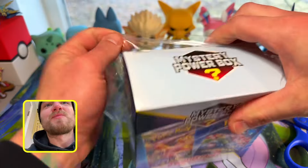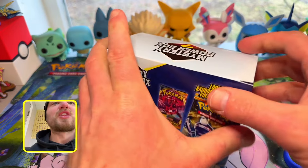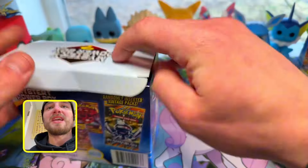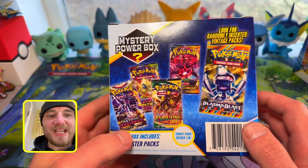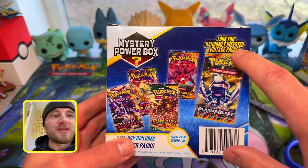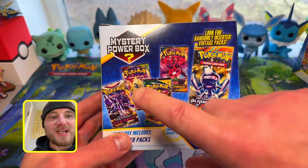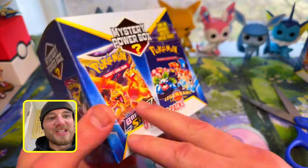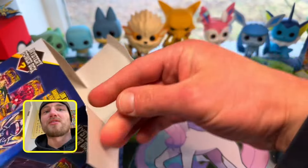I can't even open these things. We'll do one at a time — won't open them both at the same time. We'll get a little surprise going. Each box includes five booster packs. Look for randomly inserted vintage packs — I doubt it. Evolving Skies, Vivid, Astral, Darkness, Plasma Blast... yeah right. Legendary Collection — how cool would that be if we got Legendary Collection and pulled something crazy?